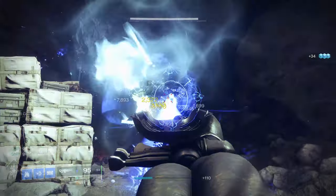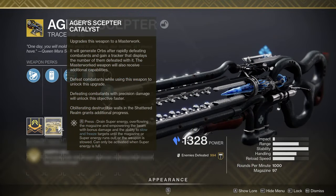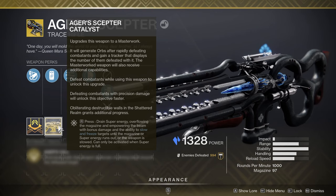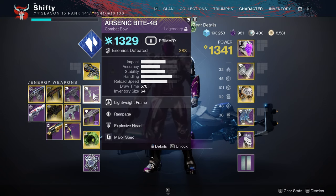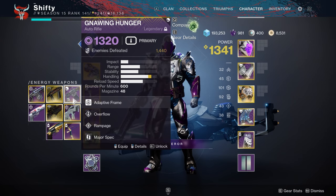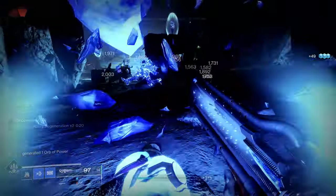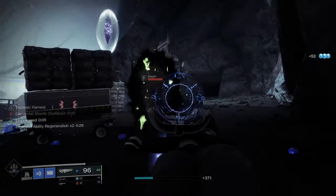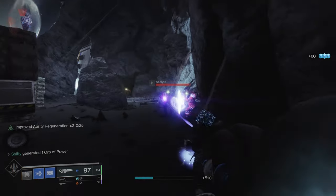Next I want to move on to my weapon selection. You're going to find Ager's Scepter in my Kinetic slot — I also recommend having the Catalyst unlocked because it allows you to melt Barrier Champions. In my Energy slot I currently have a Bow for Overload Champions this season. You could swap that for a Pulse Rifle for Unstoppable Champions or an Auto Rifle for Barrier Champions. In my Heavy slot I have a Linear Fusion Rifle, which can also be used on Unstoppable Champions. Depending on the activity you could swap it for a Sword, Rocket Launcher, Grenade Launcher, or Machine Gun, but for stunning champions a Linear Fusion Rifle is probably your best bet.